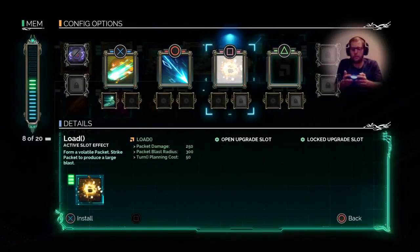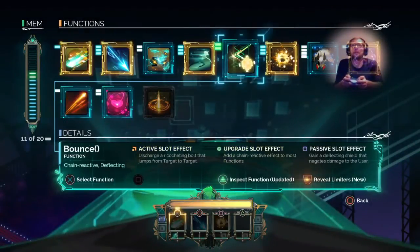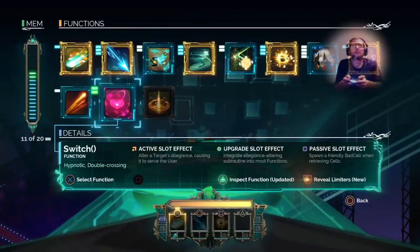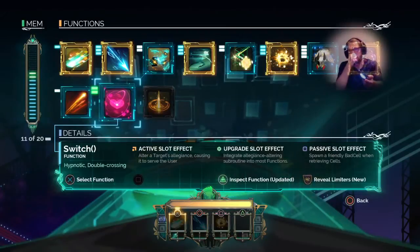Bounce is good for causing chain reactions. There's also this really good secondary you can put on any of your attacks — whatever you're hitting becomes your ally for a little while. I'll get close, get their life down with Crash or whatever, then on my last attack hit them with this ability to turn them into an ally. They're already weakened, they'll go fight for you, and the other enemies will normally kill them off — so they're dealing damage without you having to worry about it.